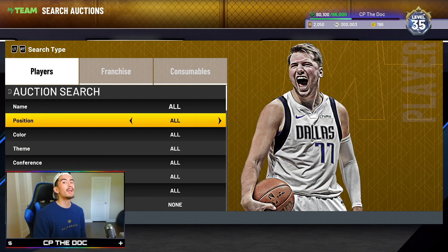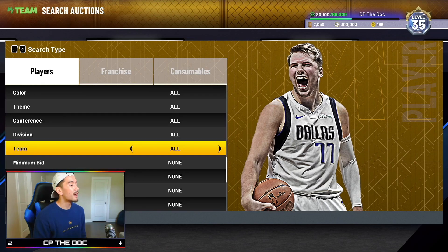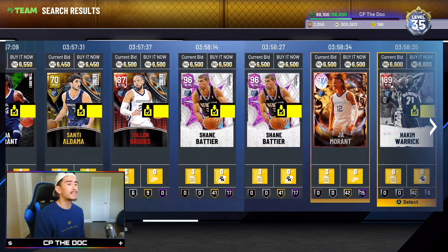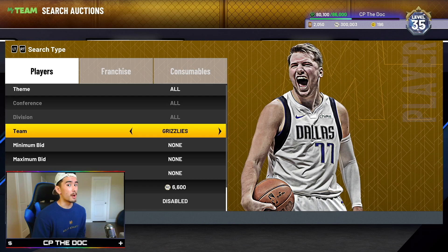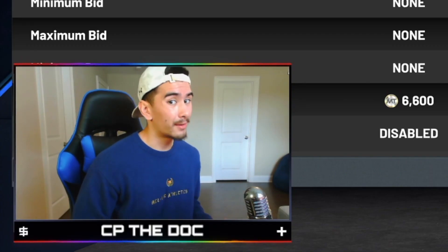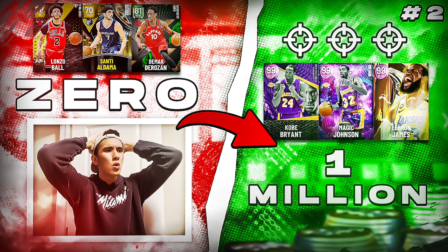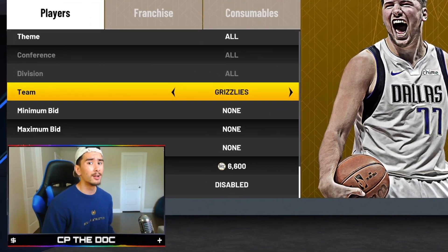In my last two sniping videos we went absolutely crazy on the Dark Matter and Galaxy Opal filters, but in this video we're gonna be using a brand new filter. Go down here to Team and use the Memphis Grizzlies. As you guys can see right here, the cheapest Grizzlies players on the auction are over 6,000 MT. So I'm gonna start off this video by sniping as many Grizzlies players as I can, and then reselling every single snipe for over 6,000 MT. We're gonna make so much MT in this video, and as you guys see in the title, this is my third episode of sniping from zero to one million MT.